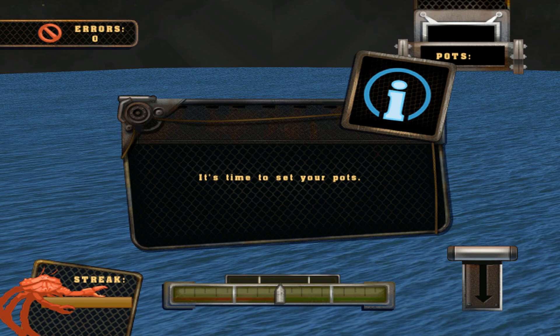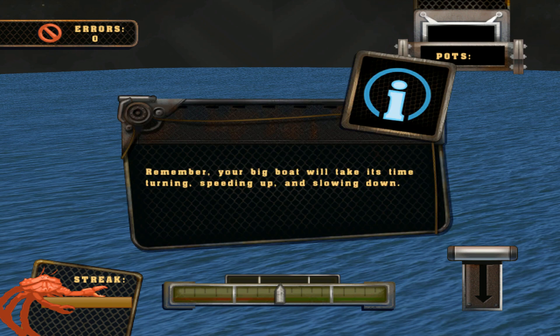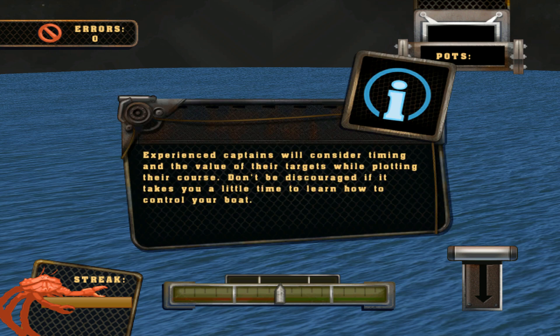It's time to set your pots. You'll be controlling the steering and throttle of your boat, trying to drop your pots within the target circles. Remember, your big boat will take its time turning, speeding up, and slowing down. After you give the command to drop a pot, it will take a couple of seconds before the pot is in the water, so be prepared for this delay. Experienced captains will consider timing and the value of their targets while plotting their course.